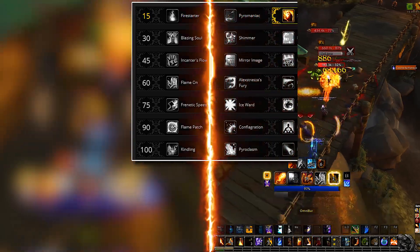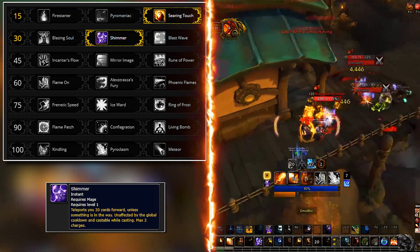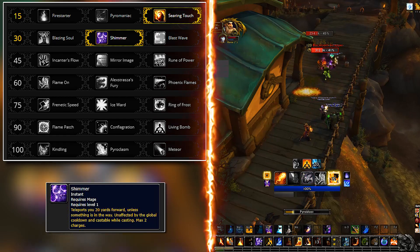For the second row, you take Shimmer. You can realistically take whatever you want here, but Shimmer has the most reliable usage across the board, especially if you find yourself in a long cast you don't want to interrupt.